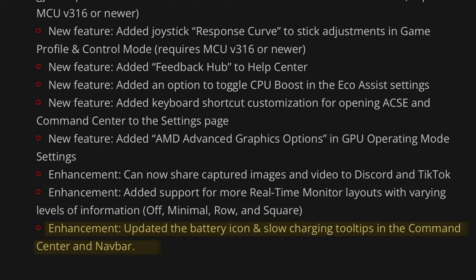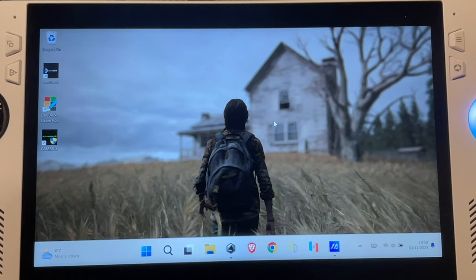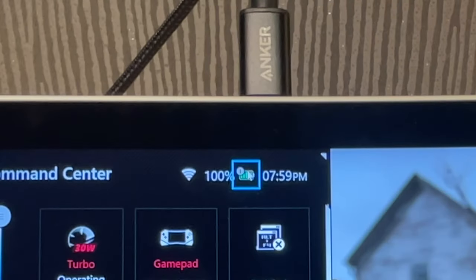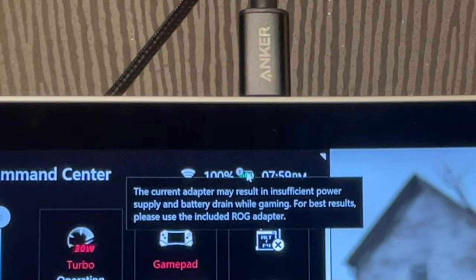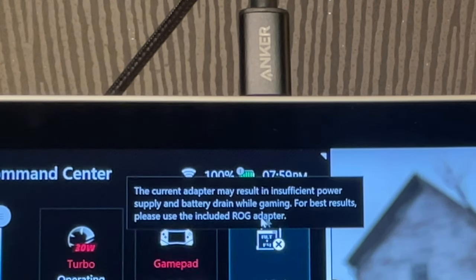Let's start with the battery icon and slow charging tooltips in Command Center. This is a really neat feature — if we head into Command Center and click on it, it now gives us info like: 'This current charger I'm using may result in insufficient power. For best results use the included ROG adapter.' Super useful.